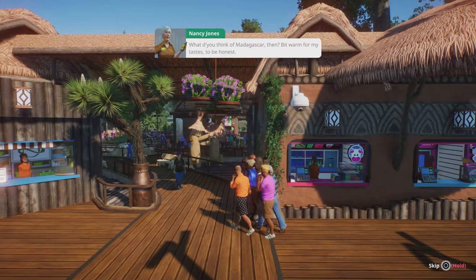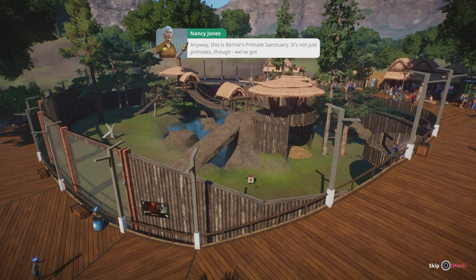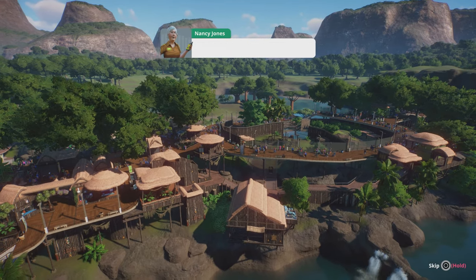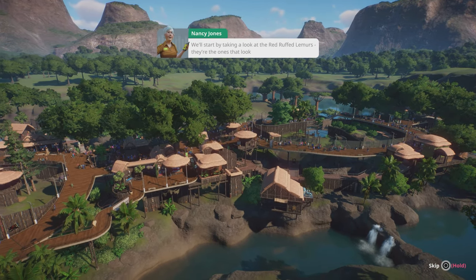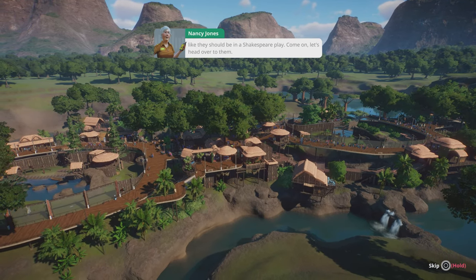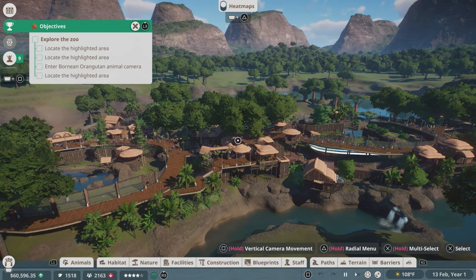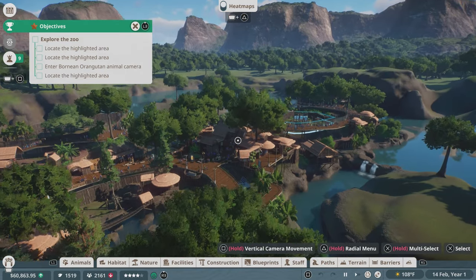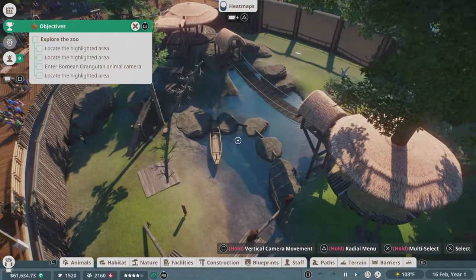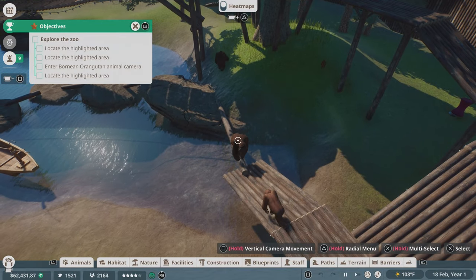What do you think of Madagascar? Bit warm for my tastes. This is Bernie's primate sanctuary — it's not just primates though, we've got all sorts of animals. We'll start by taking a look at the red-ruffed lemurs; they're the ones that look like they should be in a Shakespeare play. So here we are looking at lemurs — but those were ring-tailed lemurs before, and now we're about to look at some more lemurs.